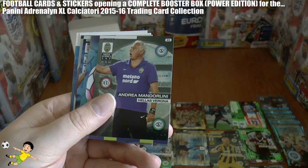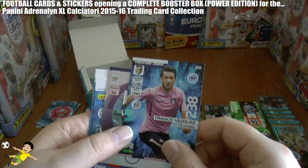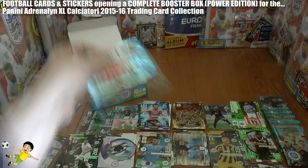Pushing on the collection nicely. Pack 15: Mandolini of Verona, followed by — you guessed it — that ball card again, I'll be seeing this card in my nightmares. Then Franco Vasquez of Palermo, the Sampdoria logo, Sorrentino captain card, and just a base card Adnan of Udine.